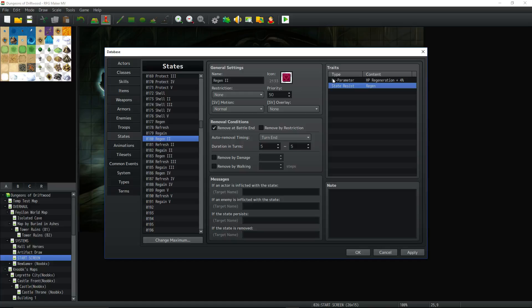If you have Regen and someone casts Regen 2 on you, it removes Regen 1 and overwrites with Regen 2. If you have Regen 2 and someone casts Regen 1, it does nothing because you're resistant to it — it whiffs. That's how you can have multiple tiers of the same state without them all stacking: you just make one resist the other. Regen 5 has resist Regen 1, 2, 3, 4 — and gives the most benefit. They're all 5 turns.